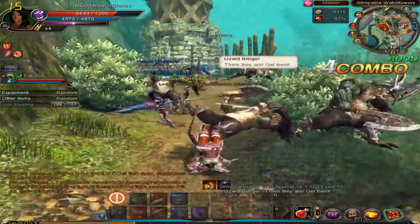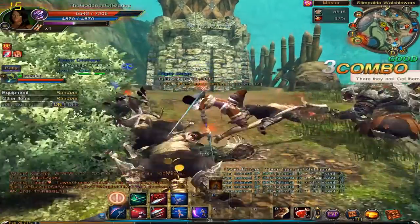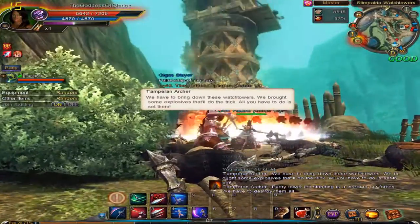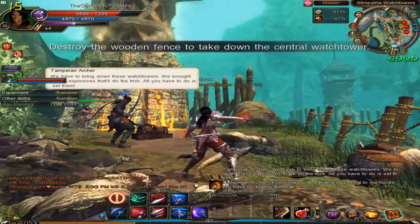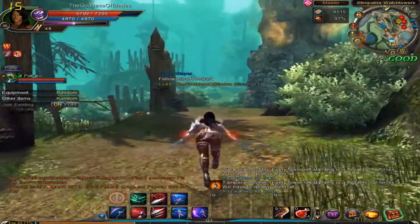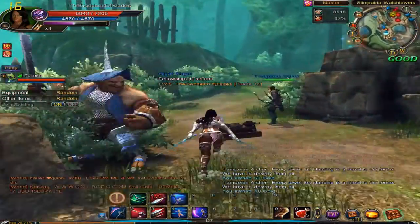A lot of enemies here, obviously guarding the next tower. I believe this is the last tower until we can destroy the final one, which goes towards the boss. Destroy the wooden fence and take down the central watchtower. All towers have been taken down — so now, to make this area conquerable by us, we need to go and destroy the central tower.